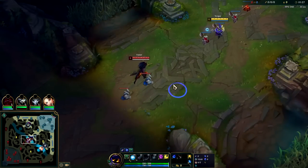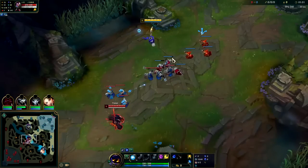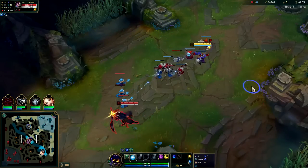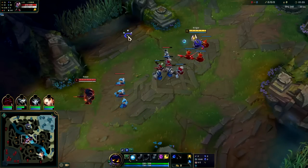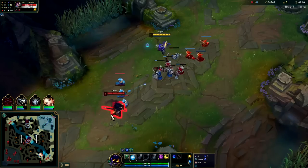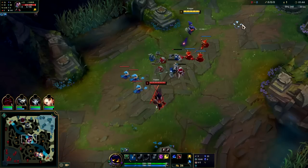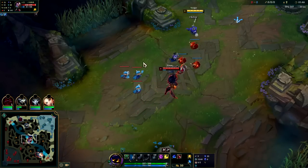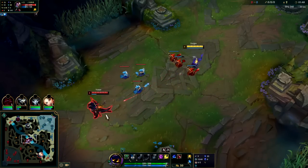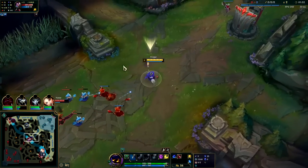Alright, here we go. You want to get him with an auto to apply First Strike. He started with Q — interesting — so he doesn't want to be that aggressive. Since he already hit the wave I could probably get away with the double Q farm here. We got him and the minion, so that's plus two AP. We did miss a melee creep though, which kind of sucks, but it's hard to complain about plus two.